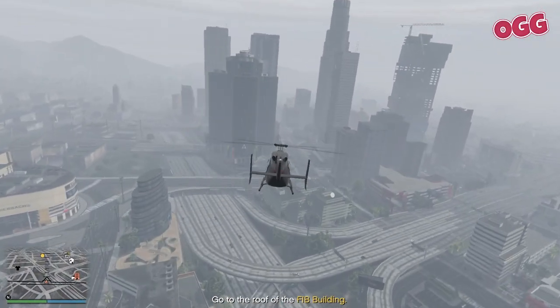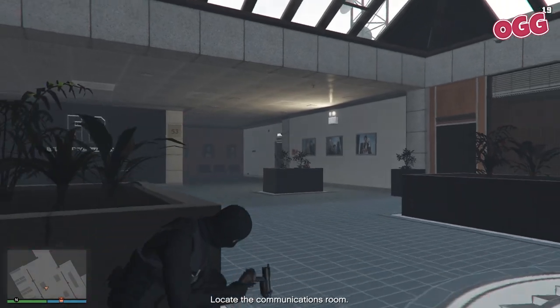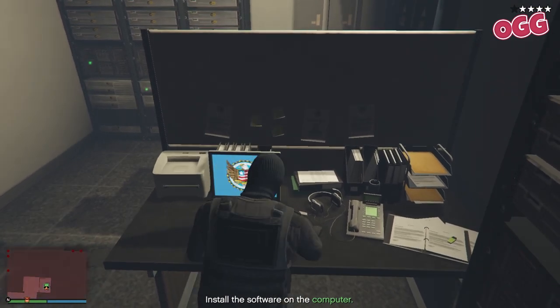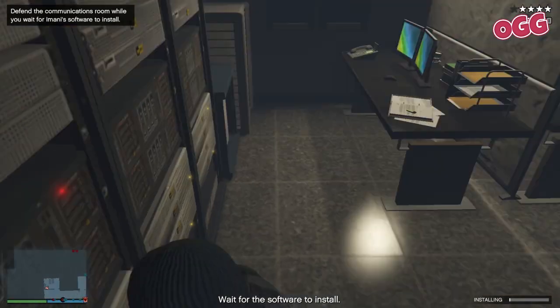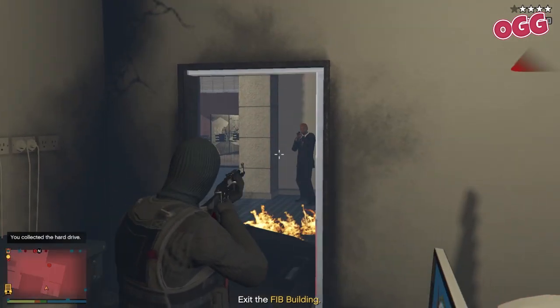Wait for Franklin to finish, then head to the marker at the top of the FIB building and drop in - this is just a cutscene. Wait for Amani to finish talking and blow the door at the back of the room - a pipe bomb, sticky, or grenade will do the job. Go to the computer in the front and use the button prompt to install the USB drive, then head to the back corner of the room and hang tight - the guards can't hit you there.